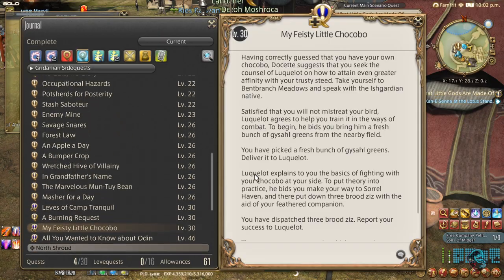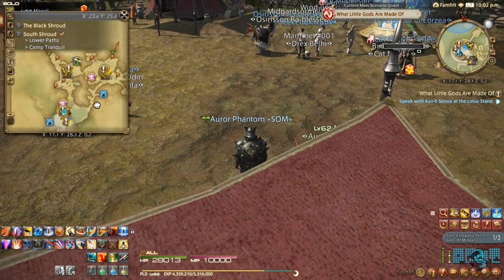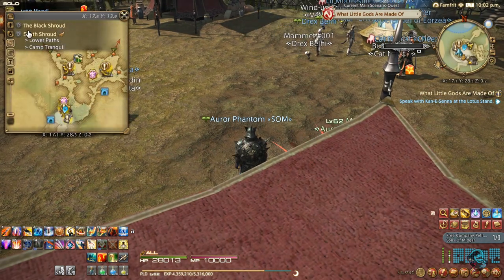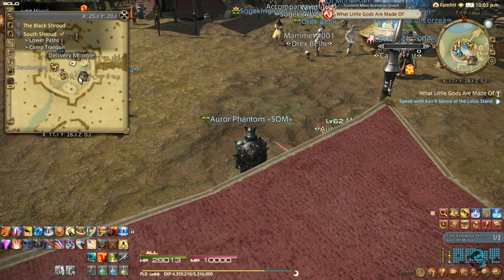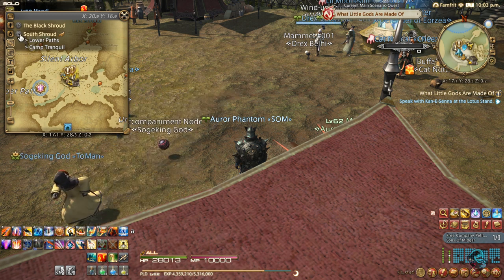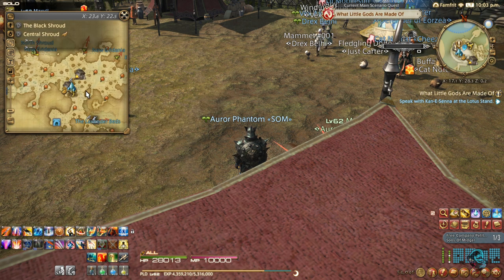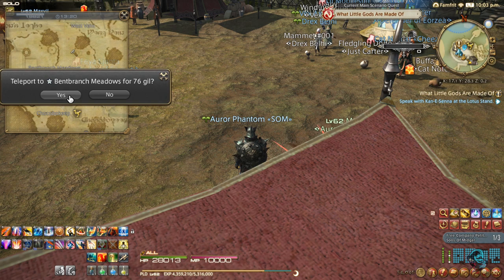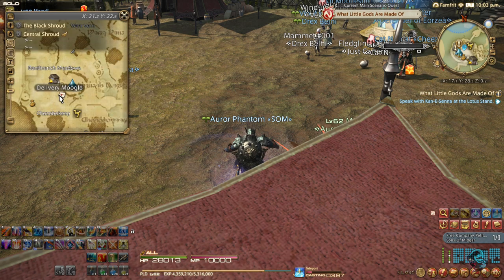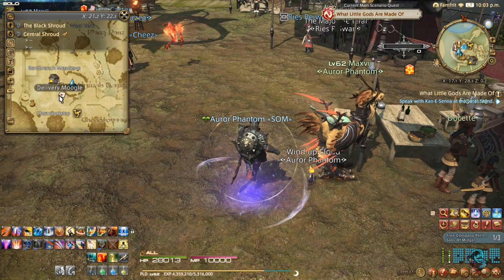We're here in South Shroud — let's fly over to Central Shroud. Once you get the quest 'My Little Chocobo,' don't forget to teleport to Central Shroud to continue.